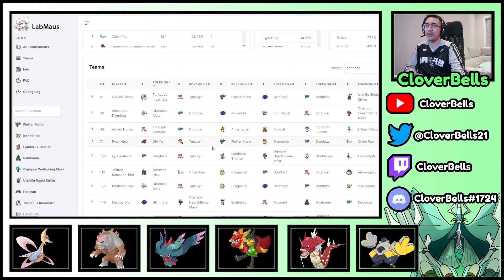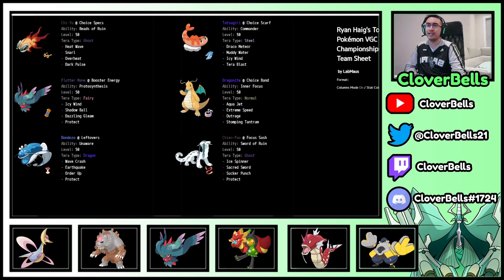Ryan here says he's got the true 2-2-2-2 Dondozo team: Dondozo-Tatsugiri, Dragonite-Chien-Pao, Fluttermane, and Chien-Pao...and Chi-Yu. Another variant of the 2-2-2-2 Dondozo team. I always want to do a whole video on different 2-2-2 Dondozo teams because there are actually several of them, each good and strong in their own way — it just depends on how you want to use them.